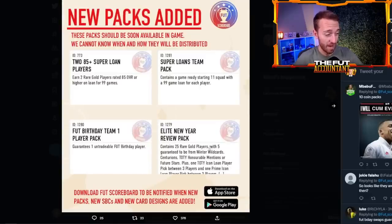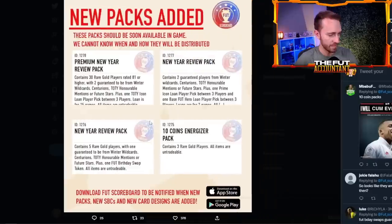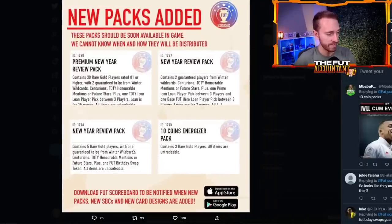These packs include 25 rare gold players with five guaranteed former promo cards, 30 gold rare players 81 or above with two guaranteed promos, and some player picks. Even a New Year review pack contains a Foot Birthday swap token, so we now have a pack code-confirmed Foot Birthday promo still upcoming, along with a swaps program. That's nice to know.